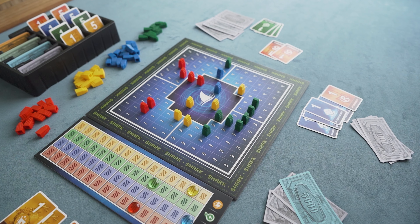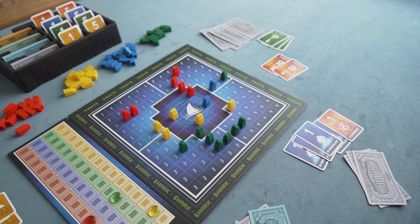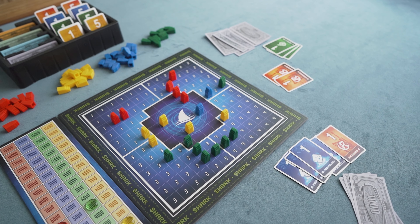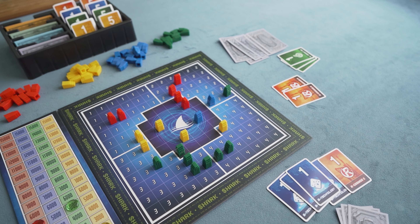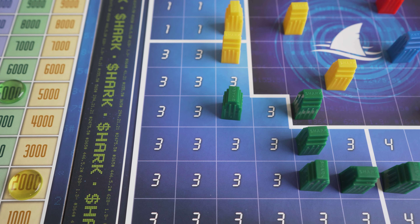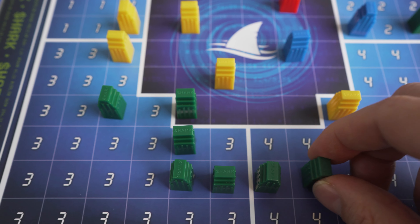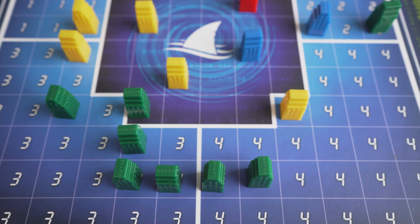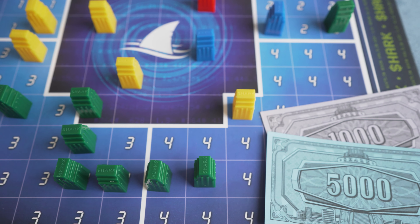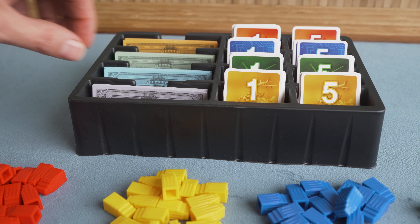If you place a building next to a building of the same company, it creates a chain. This is the predominant way to increase the stock price. The stock price is a reflection of the sum of all the buildings in the company's chains. Placing a building here, for example, will increase the green stock price from $5,000 to $6,000. The player who placed that building will receive a bonus equal to the stock's new price, and all owners of the stock in that company will receive $1,000 per stock.